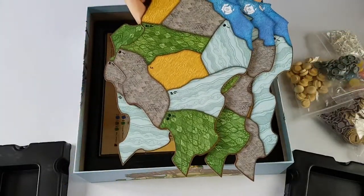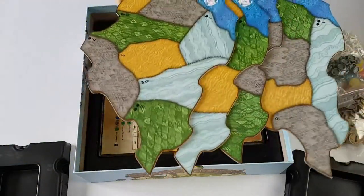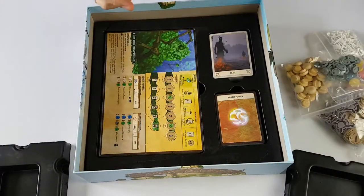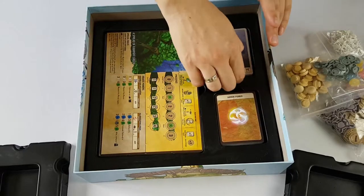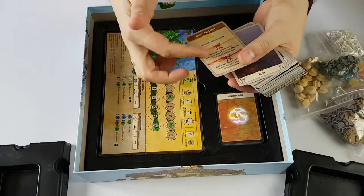Then we have the map, which consists of four tiles that you can arrange depending on how many players are playing — one, two, three, or four players.